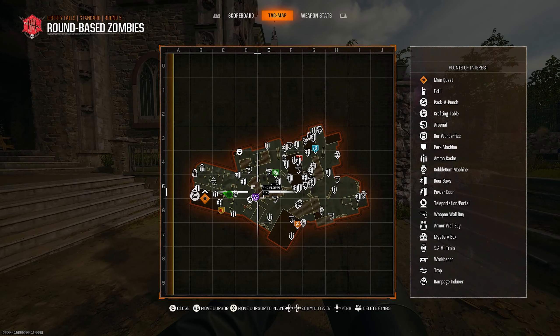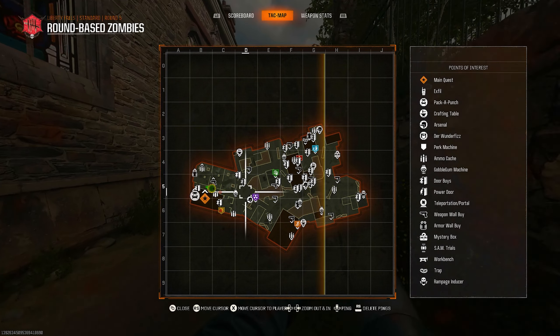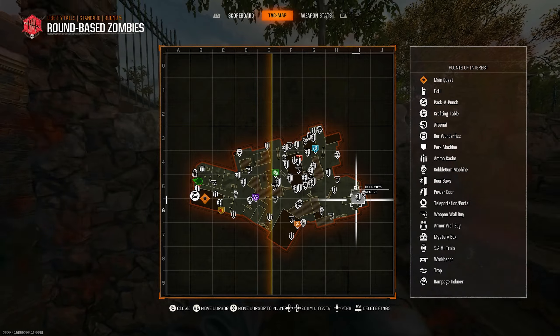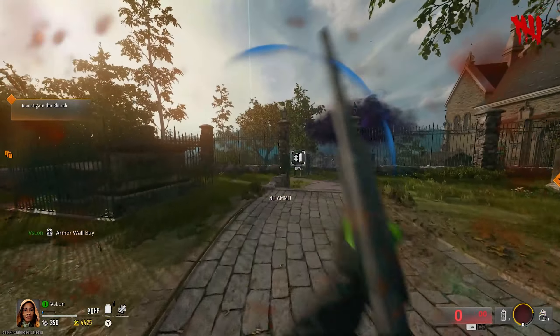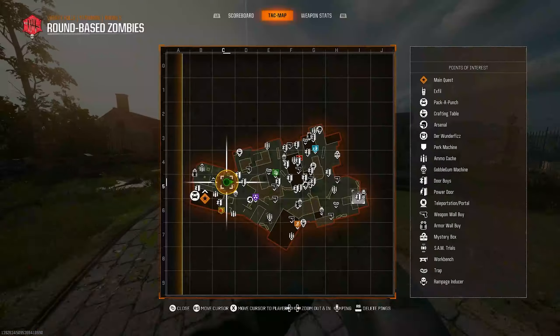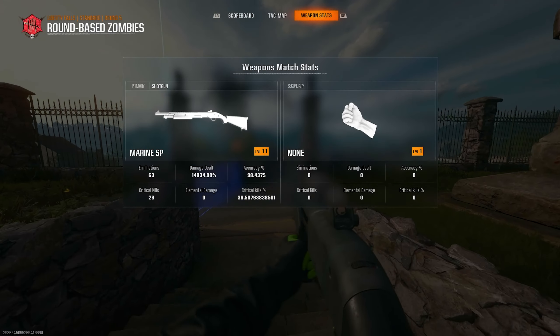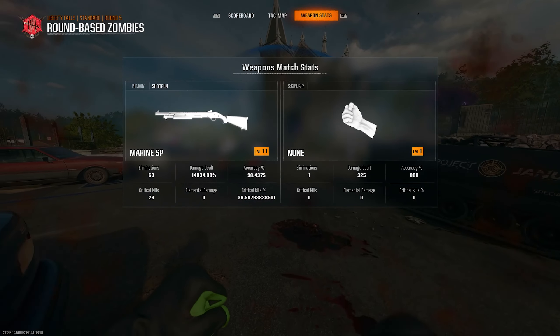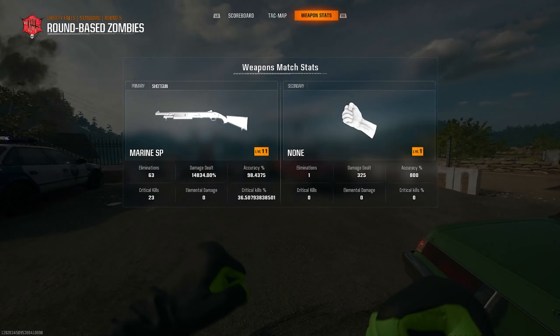In Black Ops 6, you have a minimap that you can use to your advantage. If you are new to the game, this is a great way to figure out where stuff is — the game literally tells you exactly where everything on the map is. If your friends are having trouble finding things, you can ping it for them and it will pop up on everyone's HUD. There's also a new feature when opening your minimap: scrolling over a tab will allow you to see your weapon stats during the game, and this will update in real time — any kills you get or bullets you shoot will update.